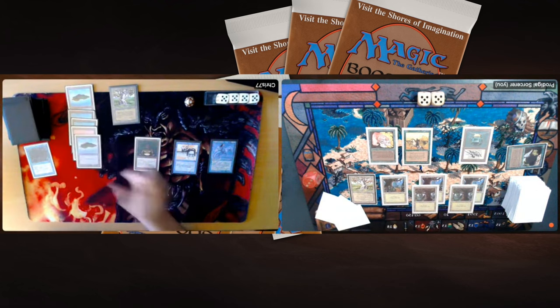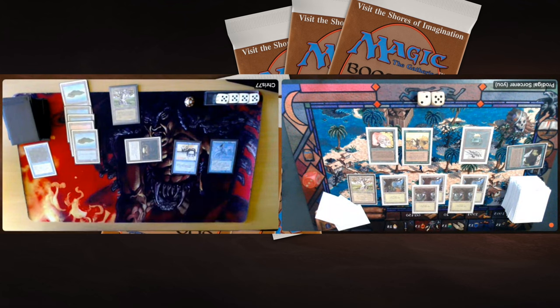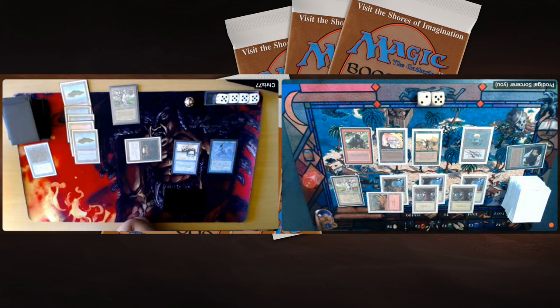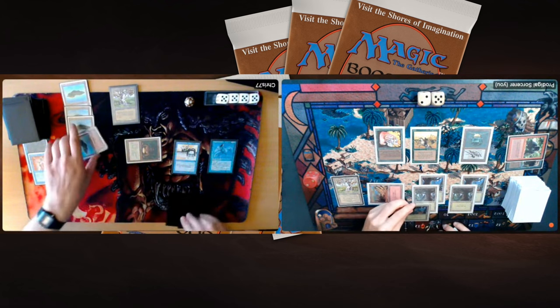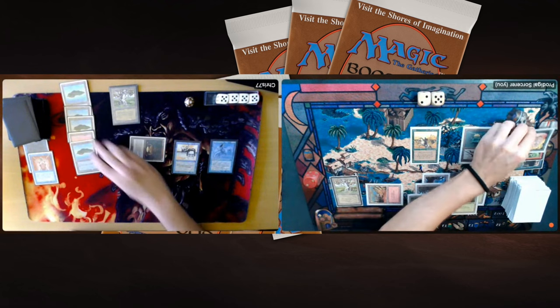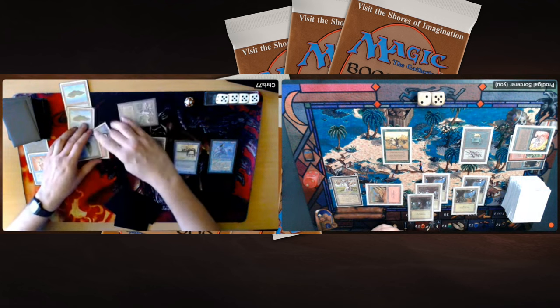Things are looking good for Chris — all he has to do is attack again with the Clay Statue. He's not even drawing particularly well, but there's nothing I can do. Taking hit after hit, dropping to 7. Finally I find a red source, but I draw a Kird Ape — a 2/3 creature. Then we see a counterspell from Chris that comes from Legends, a Chronicles reprint, one blue and one colorless, that can only counter creatures. The Clay Statue swings in again; Chris regenerates it. This match is a walkthrough for Chris so far. A Tim also appears on board — more problems.